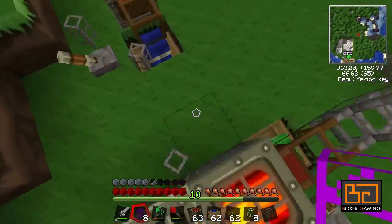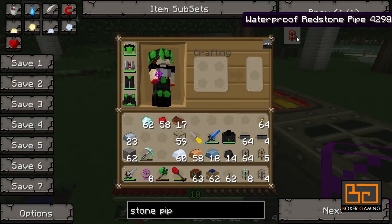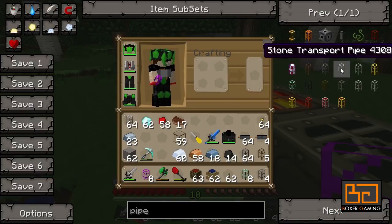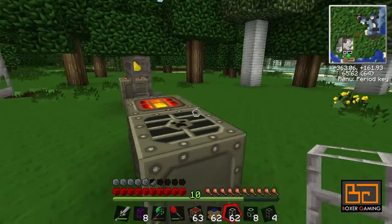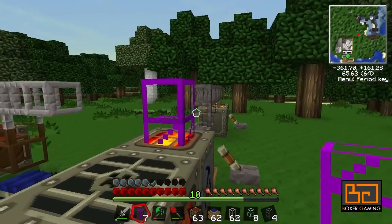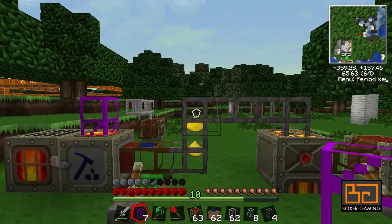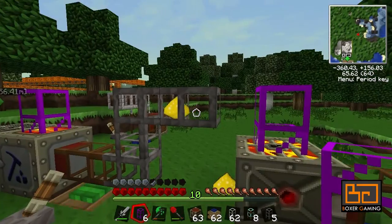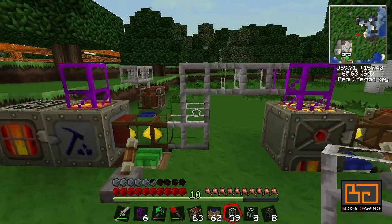Note that the advanced insertion pipe only interacts with normal stone pipes, not cobblestone pipes, so I'll have to remove these and get some stone transport pipes. So we remake this a bit, and you put the advanced insertion pipe on the machine you want to put stuff into. Normally an item going through a pipe moves very slowly, but when this is attached, as soon as an item comes in...